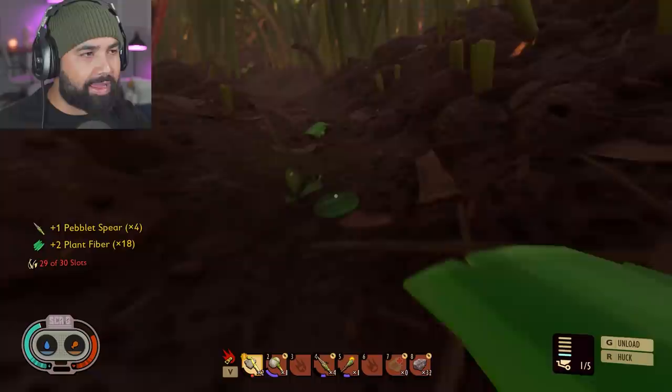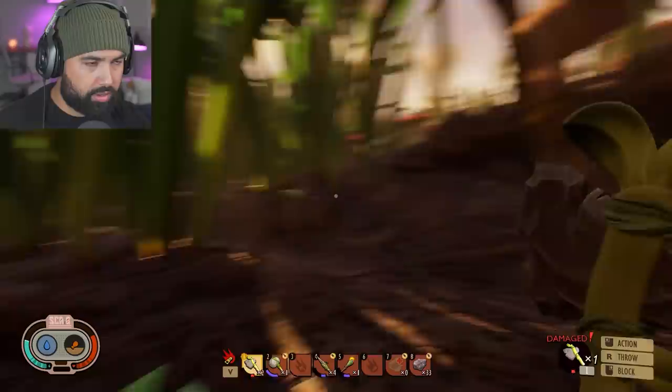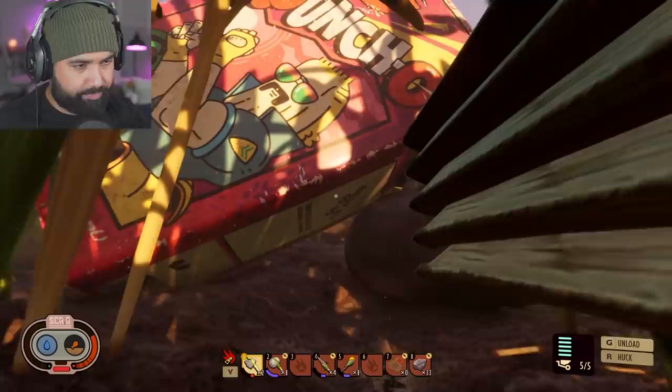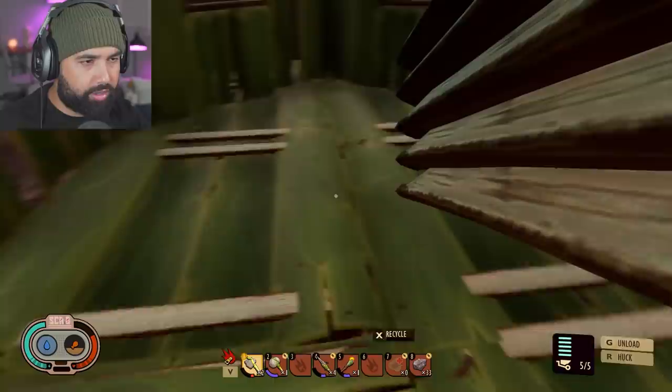This game has been throwing way too many things at me at the same time. Before these creatures come back, I'm going to go find a dandelion and get some more of the things I need. Actually, no need for a dandelion — we got the stems right here. Besides, we've also discovered so many things we can take back to the hub — where you can analyze things — which is also going to be a plus.